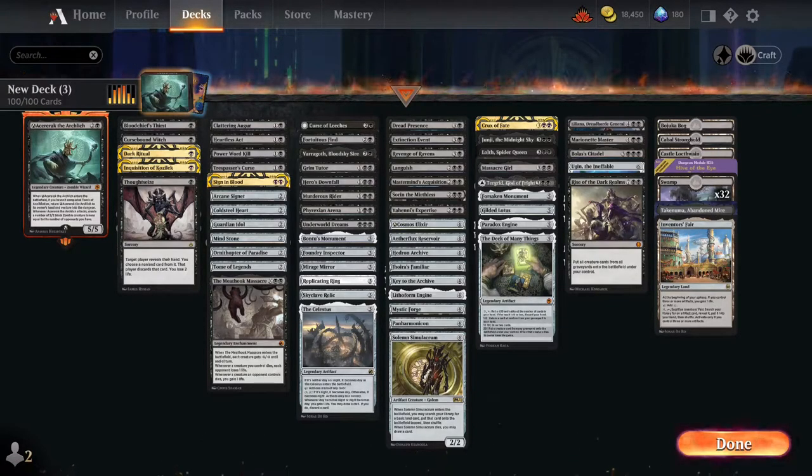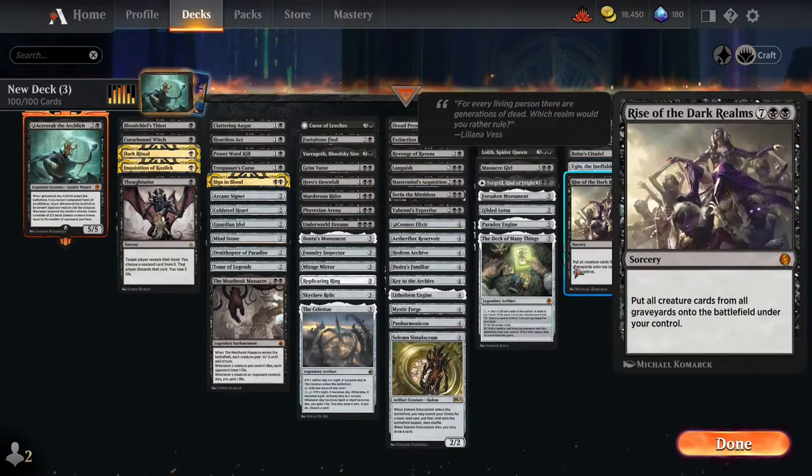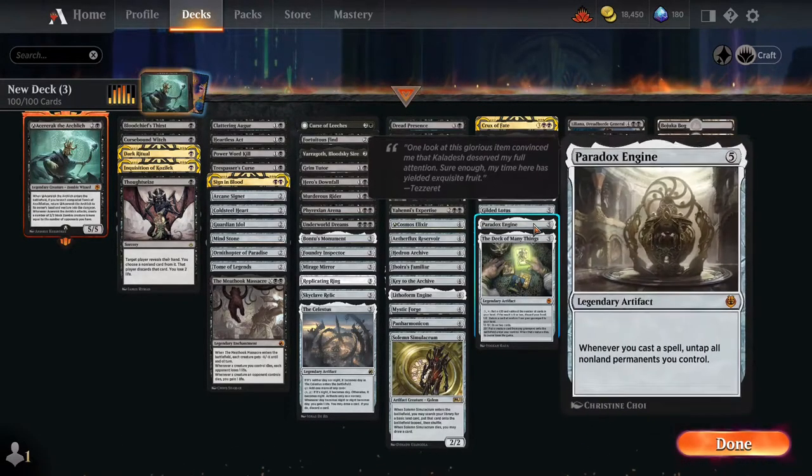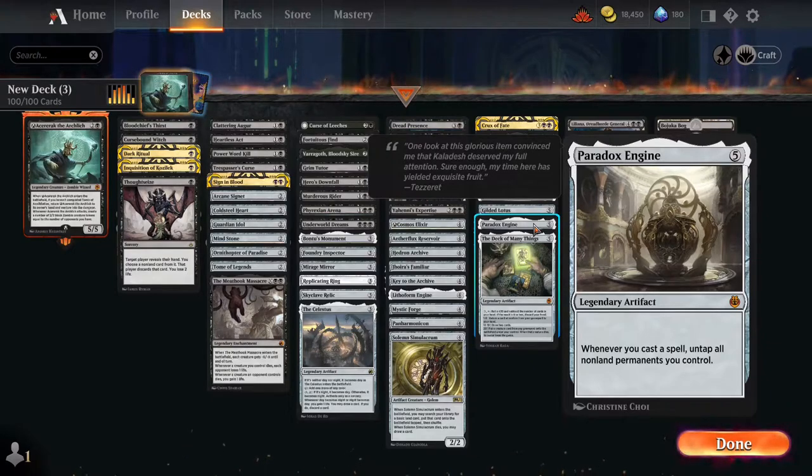We have cards that can make Azurek cheaper, like Jaws Familiar, which can make legendary historic spells cost less — so Azurek can cost two total. We also have Paradox Engine as our big win condition. With Azurek and Paradox Engine on the field plus any mana rocks, we can loop over and over: cast Azurek, all mana rocks untap, bounce it back to hand, play it again, and keep doing that until the opponent scoops or we execute our plan.